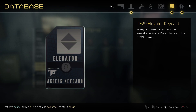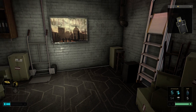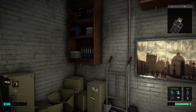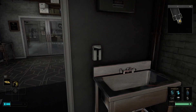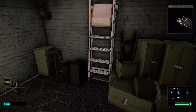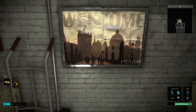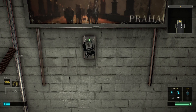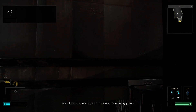Story item - a key card used to access the elevator in the Pradova to reach the TF-29 Bureau. A secret elevator! This whisper chip you gave me is an easy plant.